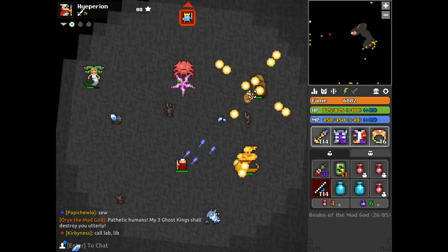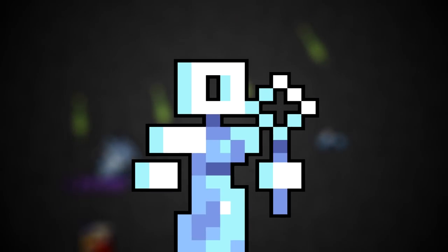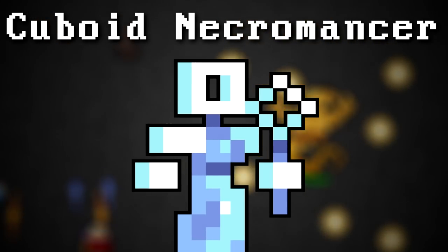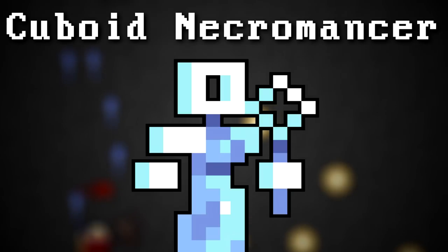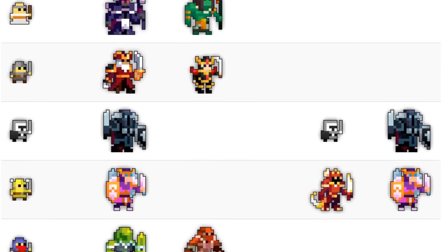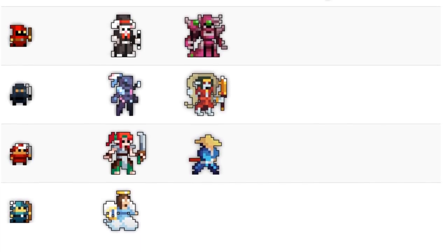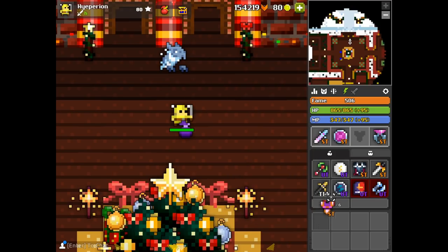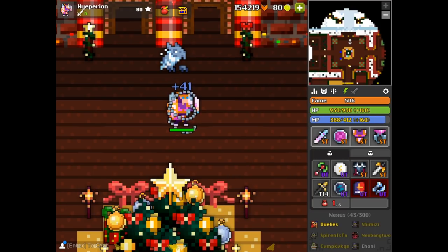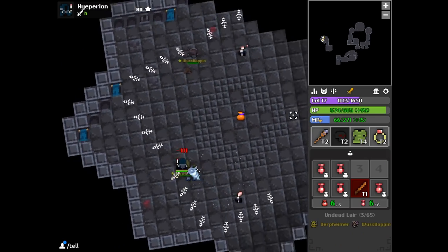Hello guys, Hyperion here back with another video. Today we're taking a look at the Cuboid Necromancer set. This is one of two upcoming ST sets, the other being the Nordic Knight — I'll be covering that very soon. For those who don't know, special theme sets are unique sets where you collect items from the same theme to get cool bonuses. Collect all four pieces and your character transforms into a cool 16x16 sprite. These items drop in an orange bag, the designated ST bag.